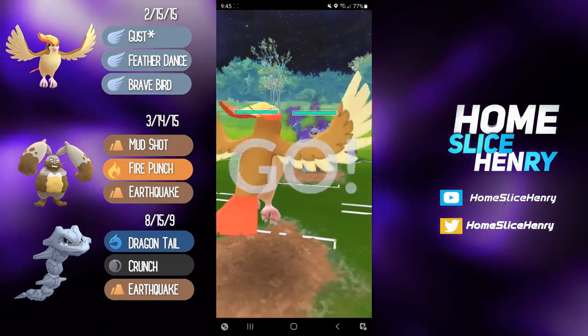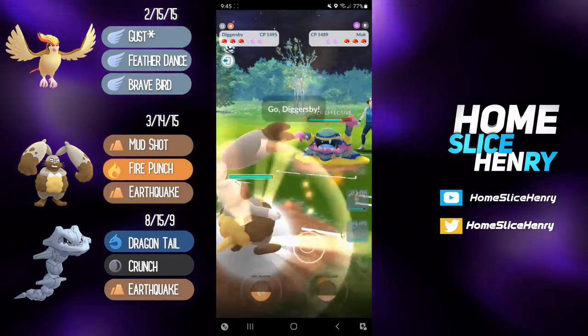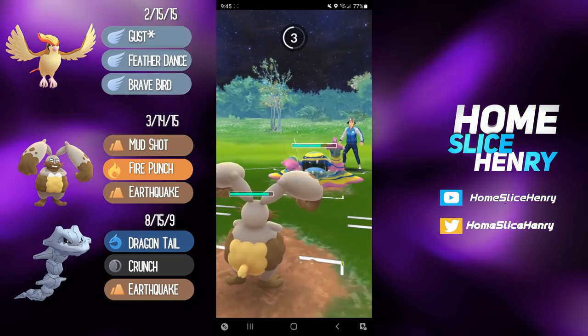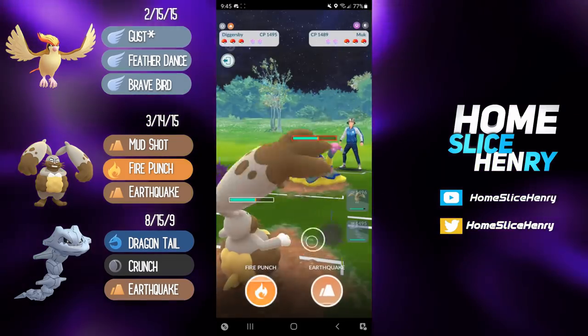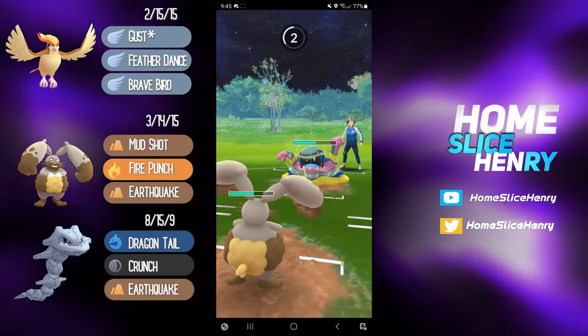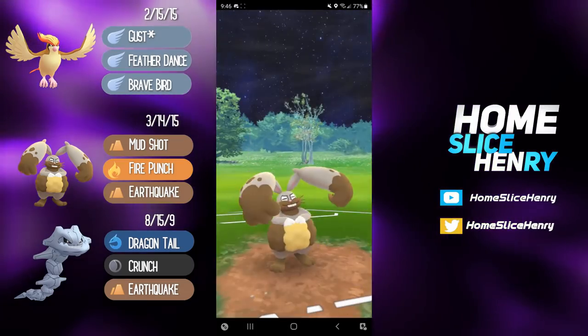Hopping into the first match, amazing lead — Pidgeot into Shadow Machamp. The opponent is going to be switching out into the Alolan Muk, and we have a really nice response for Alolan Muk in Diggersby. Diggersby can comfortably tank multiple Dark Pulses, so my goal here is to farm up to 100 energy, connect with the Earthquake, and then hopefully connect with an Earthquake versus the Shadow Machamp.